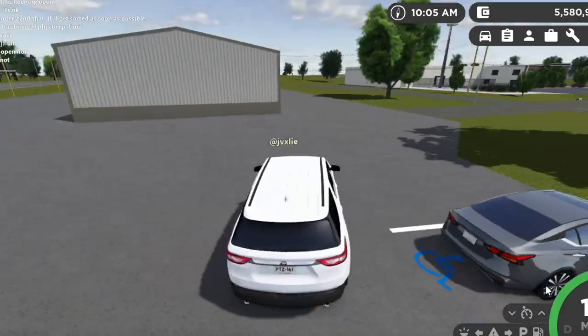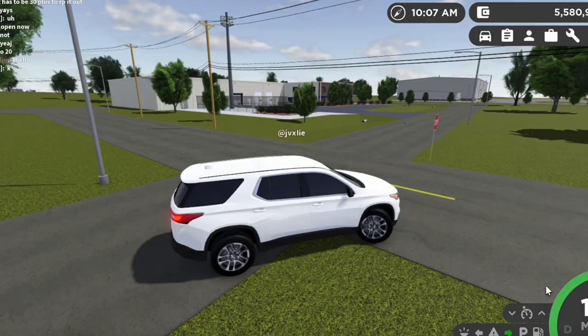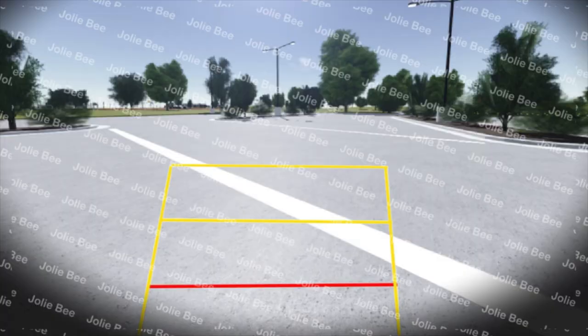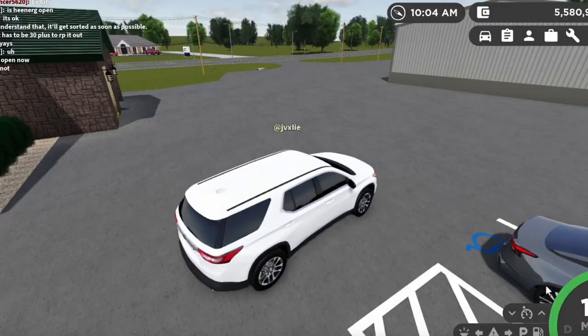Hi everyone, today I'm going to be showing you the features that I think should be added to Greenville. The first one is backup cameras. If I go in reverse, you'll see that the backup camera appears on my screen and you can see an outline that shows me where I need to move my car and how far back I can move my car.